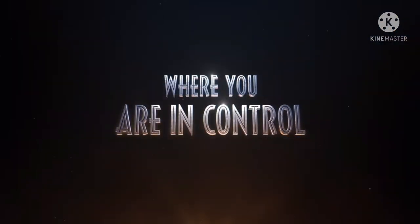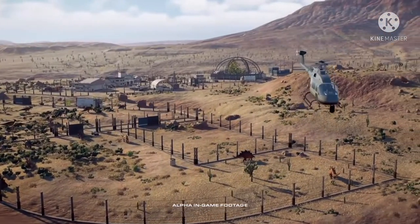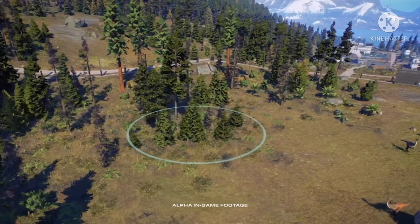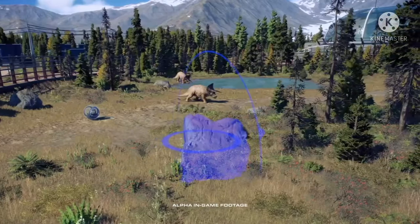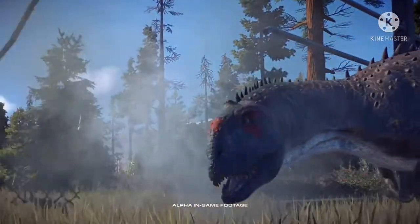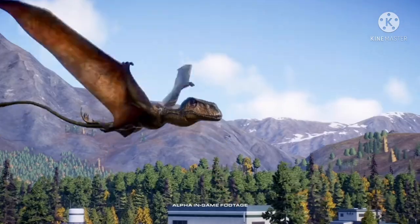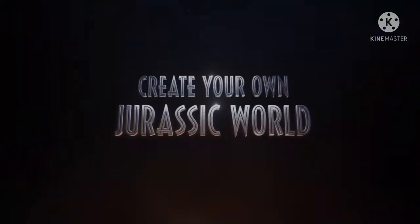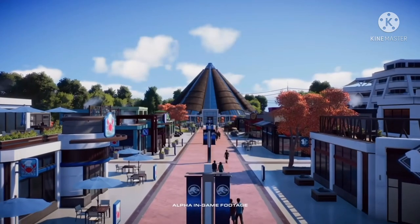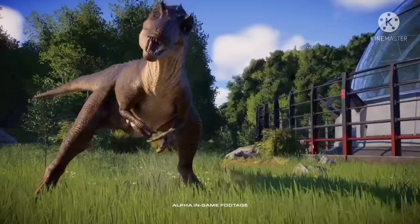To wrap up: Spinosaurus revealed, raptors climbing fences, Indominus Rex new look, Tapejara, Pteranodon customization and so much more. We've only got a couple more things before the game comes out — the species field guide for next week. Do you think it'll be Spinosaurus, or will they reveal one of the final aquatic reptiles like Liopleurodon or Tapejara? If you enjoyed this, please like and subscribe — be safe and until next time!